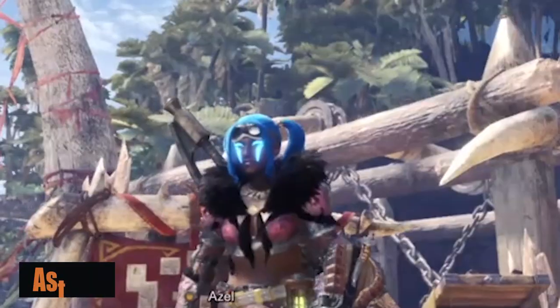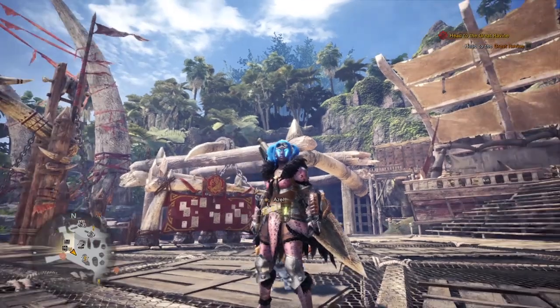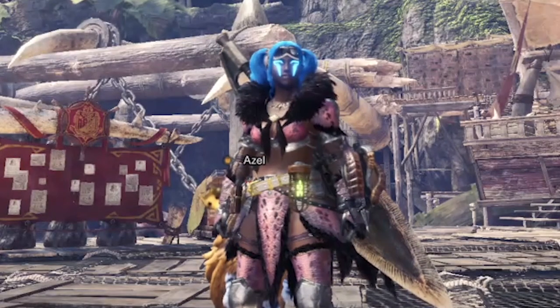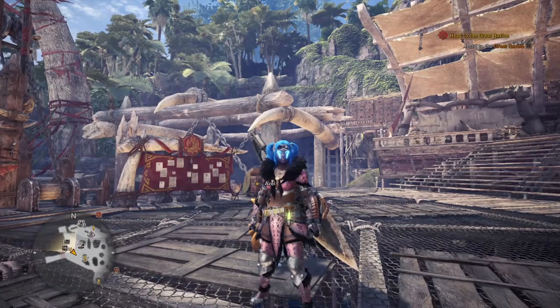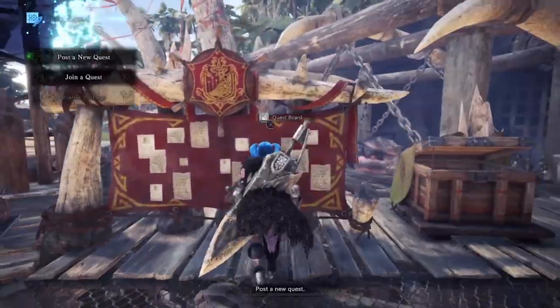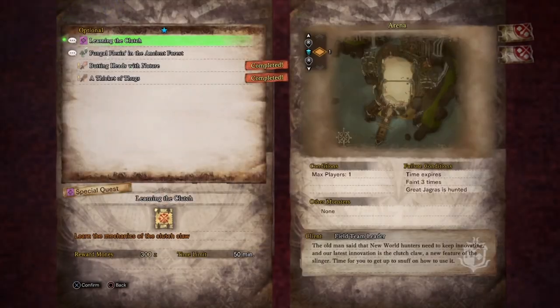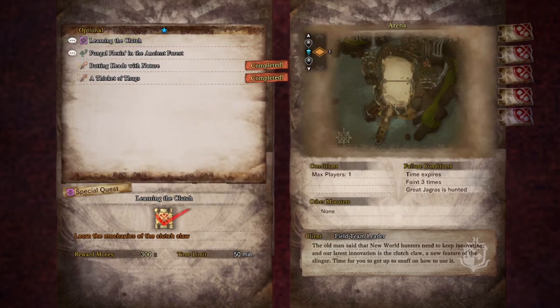This is going to be a short video today. I've seen a lot of you guys asking about this. They didn't really explain it fully when you first started playing, but if you have the Monster Hunter Iceborne expansion, you can actually clutch onto monsters. You have a couple options when you do so. You were supposed to receive a quest if you have the expansion — it's one of the very first optional quests you can get: 'Learn to Clutch Claw.' So we're going to go ahead and do that to really break it down for y'all.